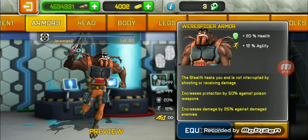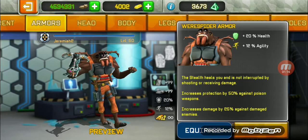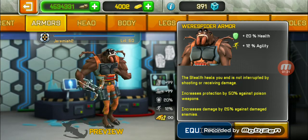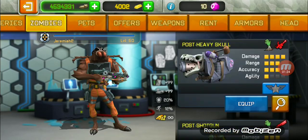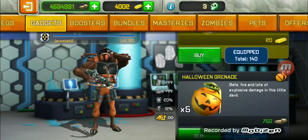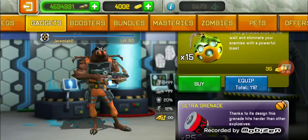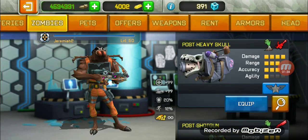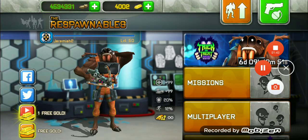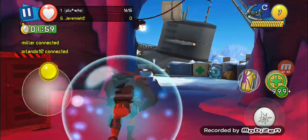It also increases damage by 25% against damaged enemies — so when an enemy is already damaged, you'll do even more damage. You also get 20 grenades, which are really good. I won't be using the grenades separately though, since the active skill already has them. I'll be using the medikit instead. Let's head into a match.